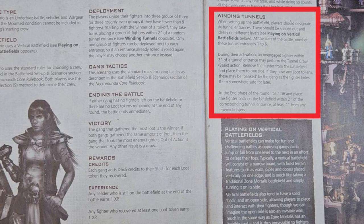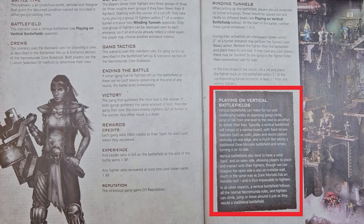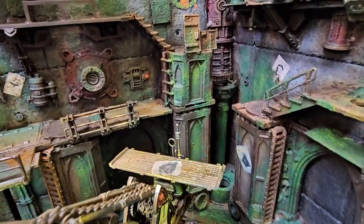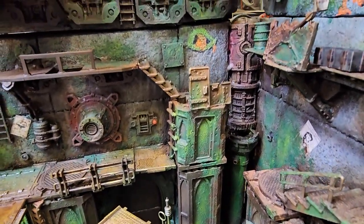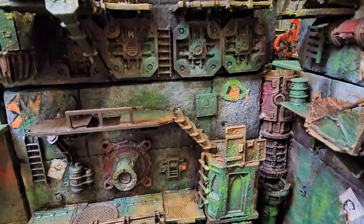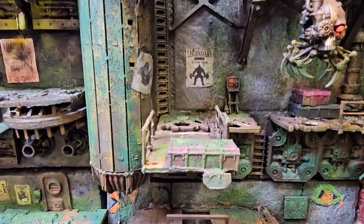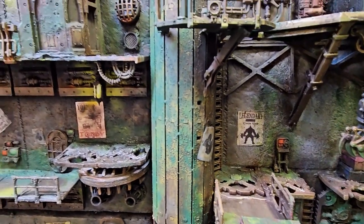In the end step, the fighter can come back onto the battlefield within 2 inches of a random tunnel entrance. The final inset box on the page talks about playing on vertical battlefields, and how one side is presumed to be closed, like the roof of a Zone Mortalis board. Our board is not set up like Mark Bedford's board in the magazine, and we had 3 players, so we had to do some modifications to the scenario rules. We kept the idea of random tunnels, but instead of having only 6, we counted all of the doors as entry points, and all of the ventilation ducts and pipes as exit points.